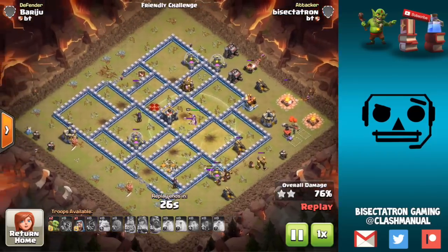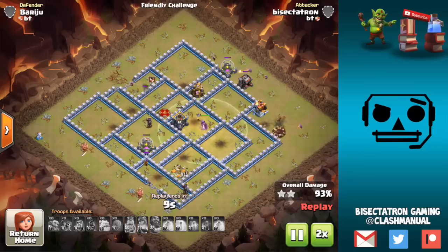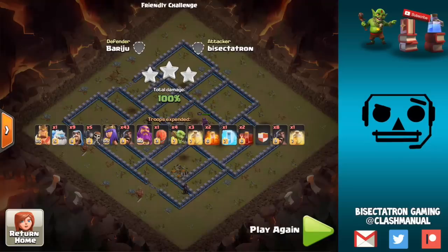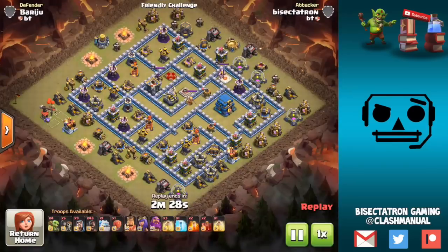At some point you want to hit the Warden's ability. The Warden's ability is good for when getting it done before the Hogs spread out too much — when they're all still close to the Warden in a compact group, that's when you get the best value, because you get the most Hogs inside the Warden's ability range. He lags back a little bit sometimes, so hit that Warden's ability relatively early, heal relatively early, and get that first Poison down relatively early as well as that Freeze spell where needed.